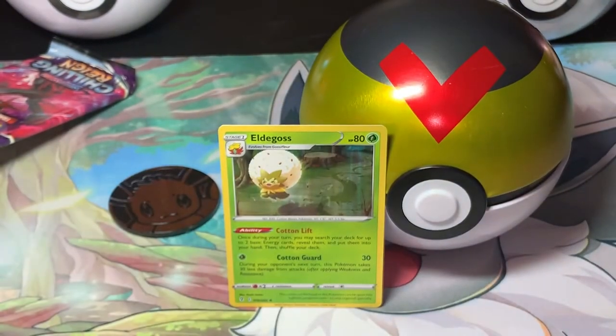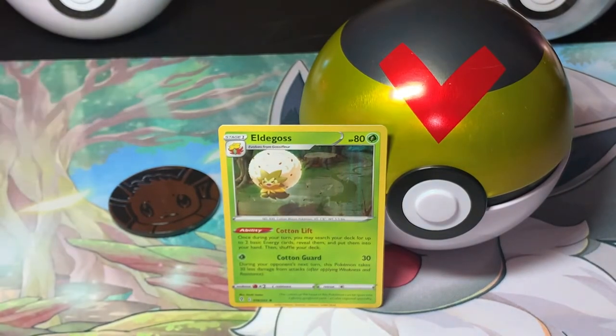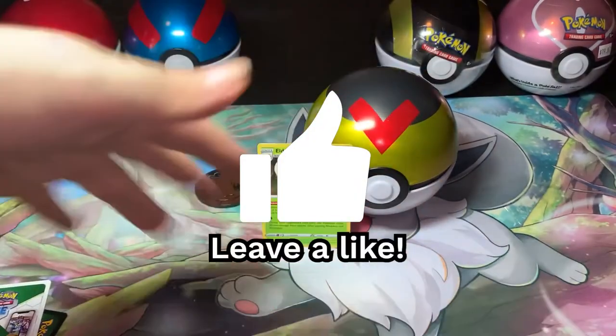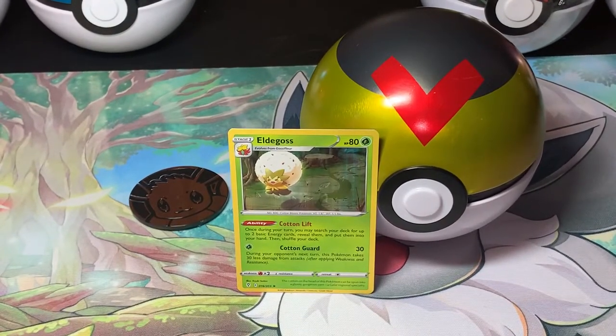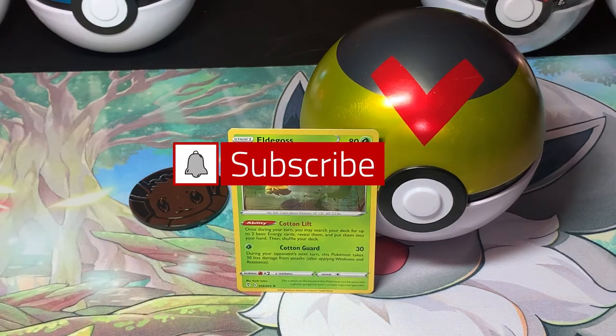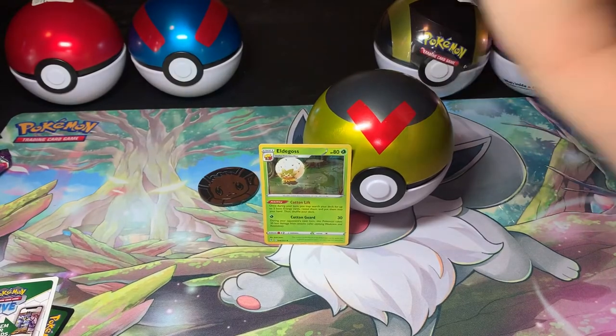Well, we got one Holo out of this little tin here. If you enjoyed today's video on the Level Ball Tin, please leave a like and comment your thoughts down below. Let me know if you opened up this tin and if you got anything cool out of your three packs. I did get a Holo — that's as best as you can ask for with three random packs, right? Please make sure you are subscribed and turn that bell notification on so you know when my next video goes up. Tomorrow it will be the Ultra Ball tin.